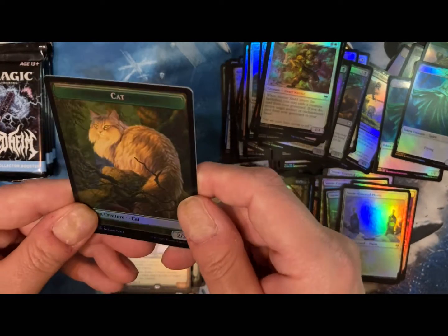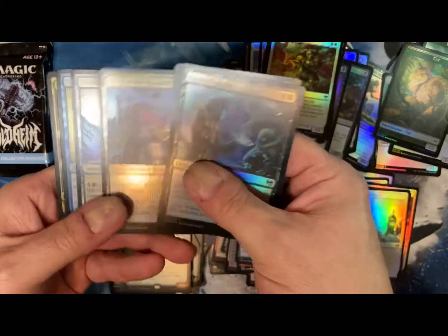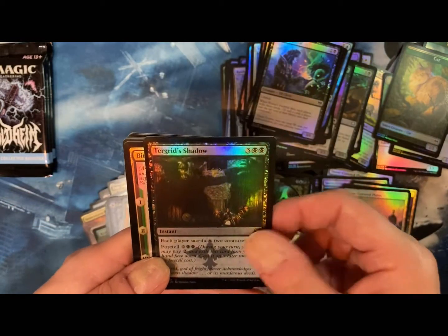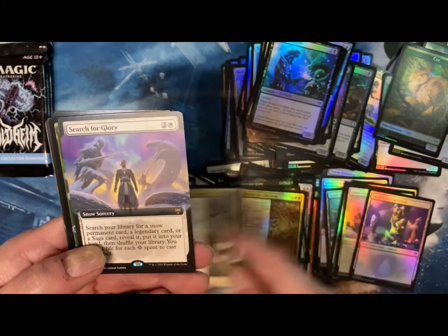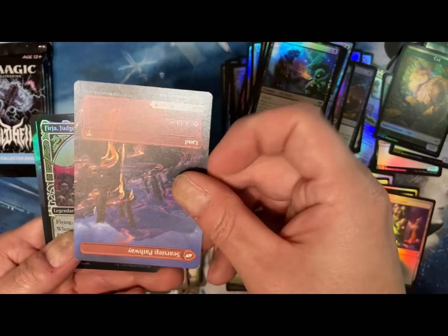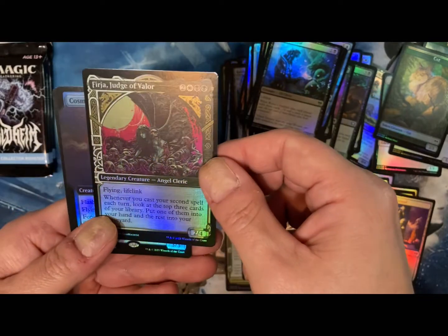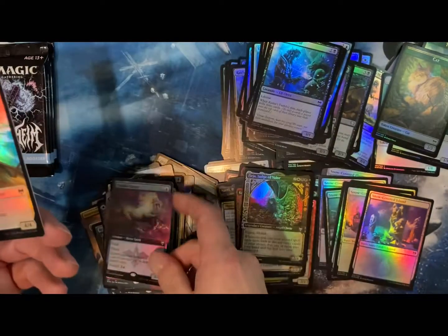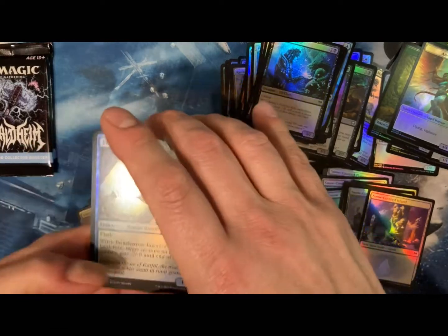Oh, that's a beautiful card right there. If these were not in the language of the Vikings, I might be a little more proficient. I do know how to read — I just apparently don't read well. Finding the Old Gods. Snow-covered battle of Bettergan. Search for Glory. A foil battle of Bettergan. The fliplands — I really like these. I don't know why they're only a couple bucks. It's probably a good time to collect them and get a playset of each of the colors while they're cheap. Once they rotate out, they'll probably end up being a few bucks.